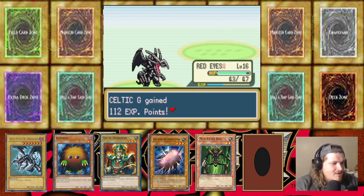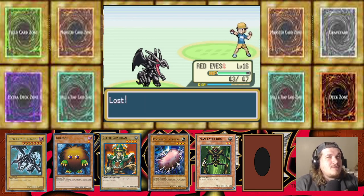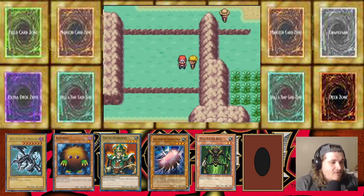Dude I want a Baby Dragon so bad. I would love to take Baby Dragon — I'd take Swamp Battle Guard for sure, Lava Battle Guard maybe. I'd take either honestly, they're both kinda dope.